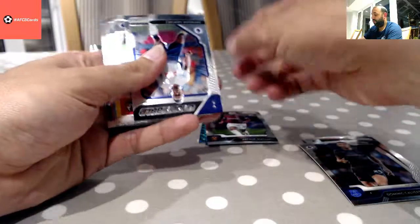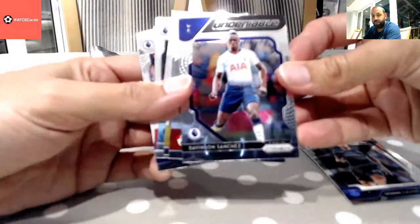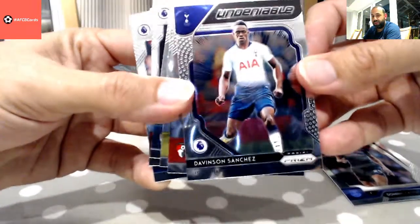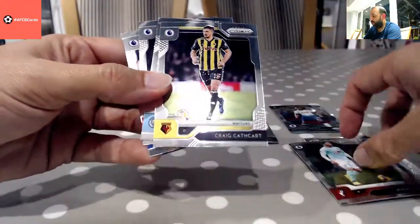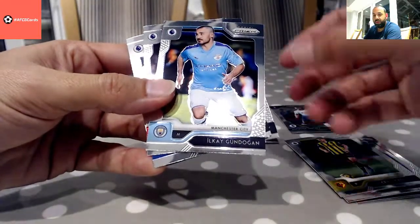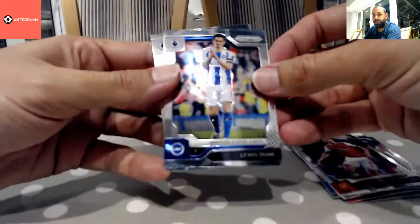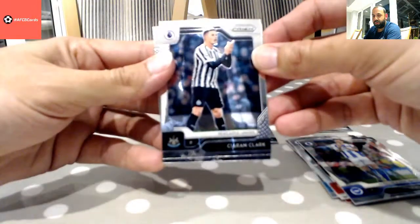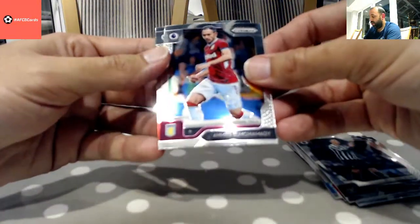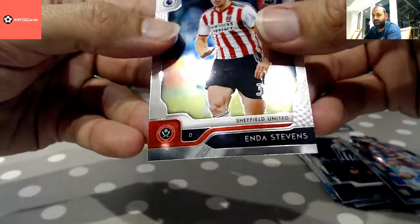He's hiding the greens — we'll come back to those. And we've got an Undeniable Parallel insert — Davinson Sanchez. Also Jordan Ibe, Craig Cascart, Gundogan, Hector Bellerin, Lewis Dunk, Kieran Clarke, El-Mohammadi, Ender Stephens.